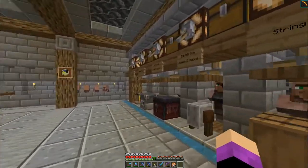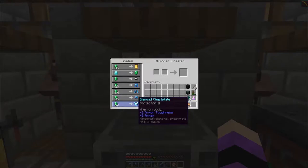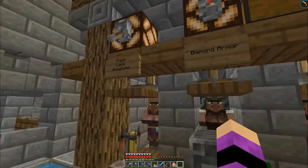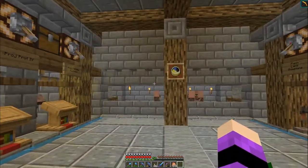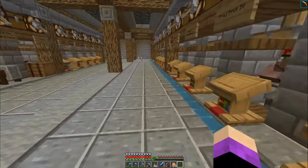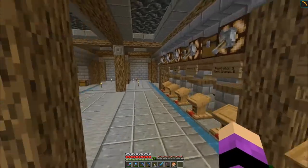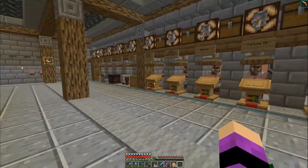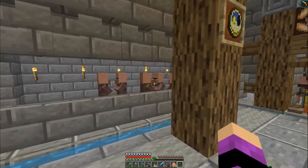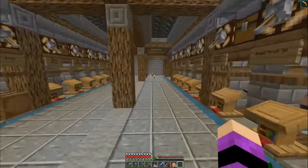I've got pretty much every single enchantment that I need other than protection, but if I come down here to the diamond armor guy, I do have a protection two chest plate, so I don't necessarily have to worry about that too much. This is the nice villager area, and these guys are the ones that have been doing the breeding. They're kind of extra villagers right now, so I'll figure out what to do with them - I might end up setting up some trading posts at the end here since we don't really need to be breeding any more.